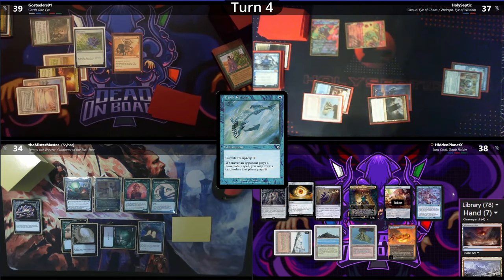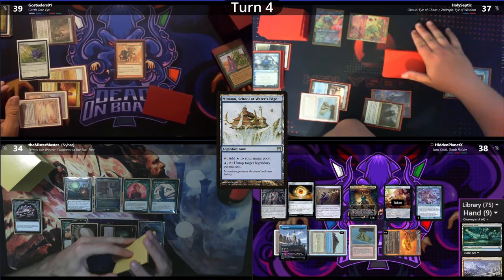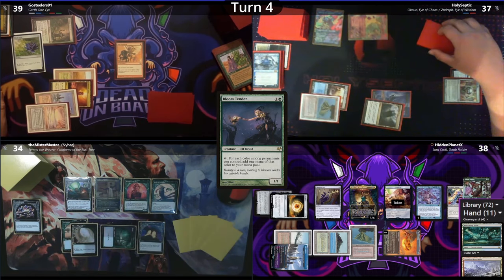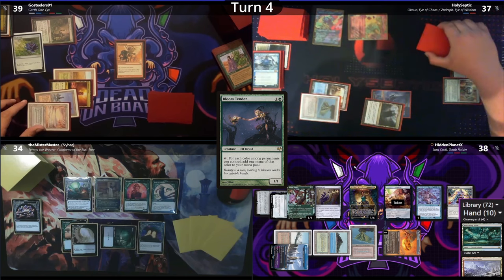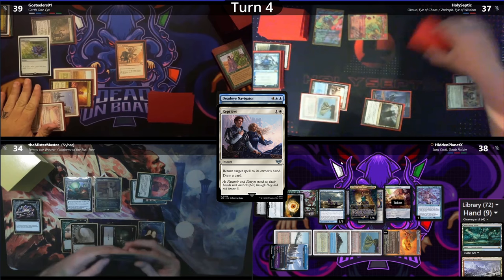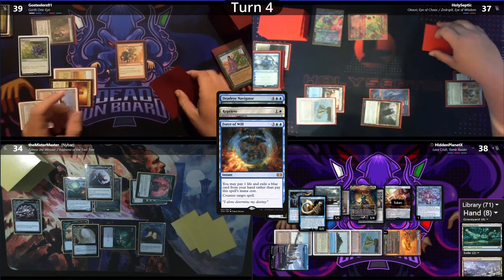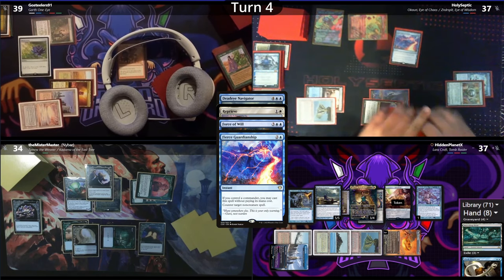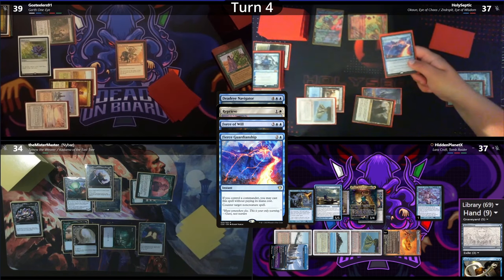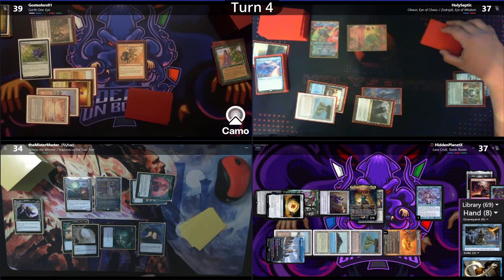Hidden takes 1 from his ring and pays for his fish. A Monamo comes out as his land for turn, and Hidden taps his ring to draw 2. Not liking anything he got, he untaps the ring with the Monamo to tap it to draw 3 more cards. A Paradise Mantle comes out, followed by a Bloom Tender with haste from Mass Hysteria. He equips his Commander with the Paradise Mantle and attempts to cast a Deadeye Navigator, to which Naibar responds with a Reprieve. Hidden fires off a Force of Will exiling a Flesh Duplicate, but Septic casts a Fierce Guardianship. Hidden casts a Brainstorm just in case, then ends his turn discarding a Helm of the Host, Anger of the Gods, and a Rhystic Study due to hand size.